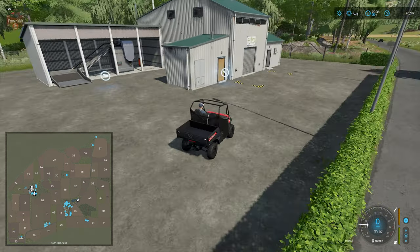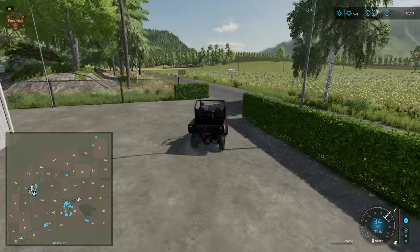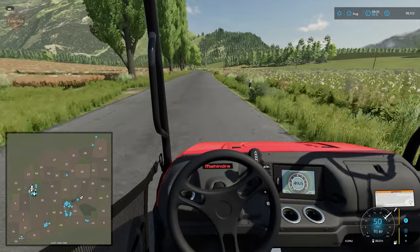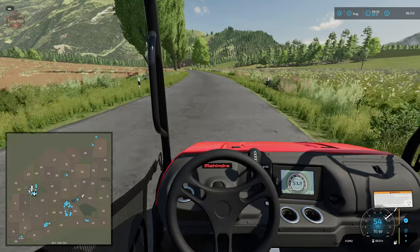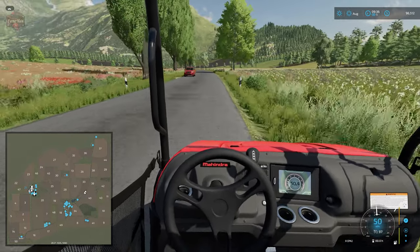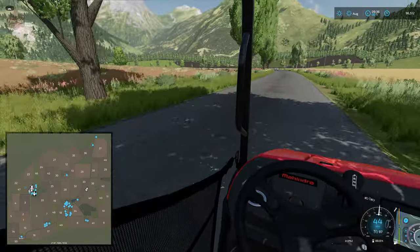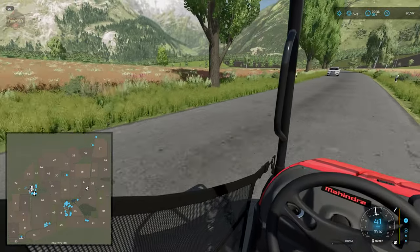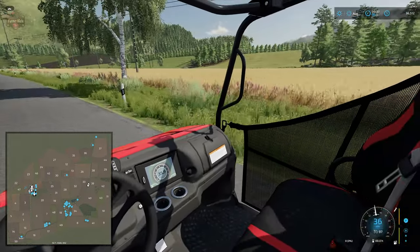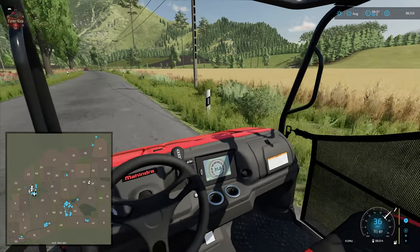This is our grape processing facility — the base game processing facility. We have our dump station, pallet spawn point, and interactive icon. We're going to drive up here because we have our spinnery and fuel station all the way up on the north side of the map. As we drive we can take a look at how the land lays out. From this angle the map edge doesn't look all that bad.